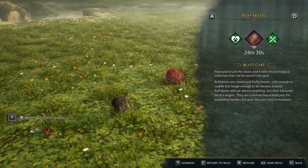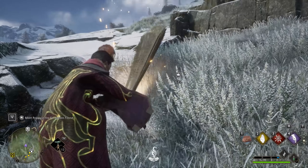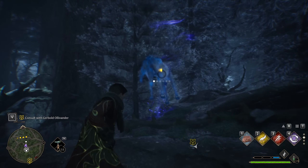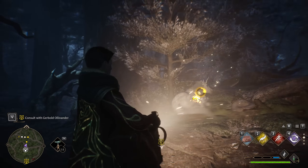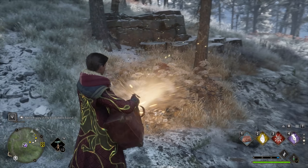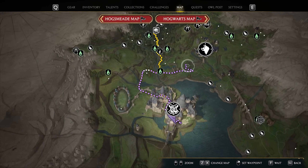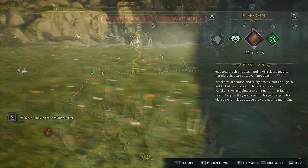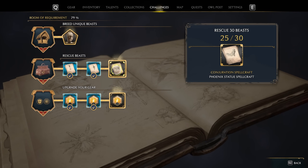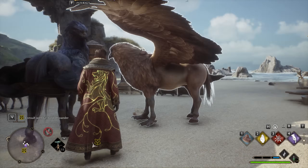The capture mechanic involves holding our knapsack out for a second before hitting a prompt button a number of times to vortex suck the beast into our bag. For some animals, we have to hit this prompt up to six times, which can be a right pain as beasts can run away. But Puffskiens are by far the easiest to catch, as we only have to hit the button once. Their dens are numerous, with the closest just between Hogwarts and Hogsmeade, making them the best candidate to speedrun the beast capture challenge, which unlocks a Vianyx statue.